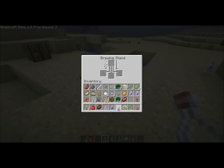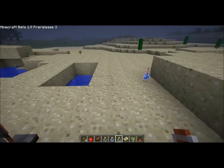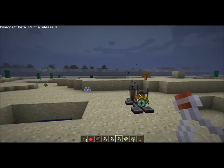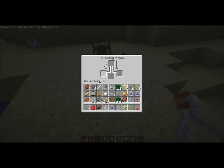Now let's just try drinking the potion of weakness. No effect, because this is creative mode. But you get the point — this is how you make potions and potion stands. There doesn't seem to be a full effect for all the ingredients yet.